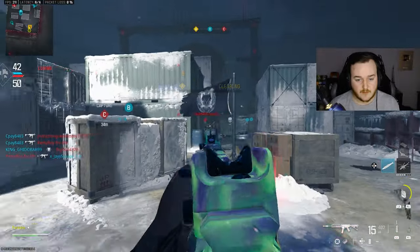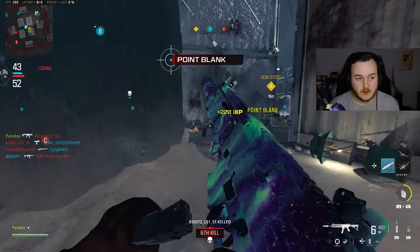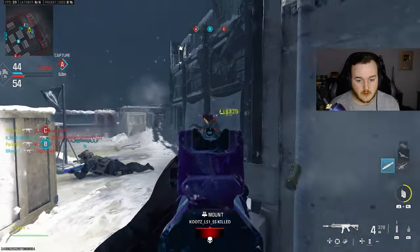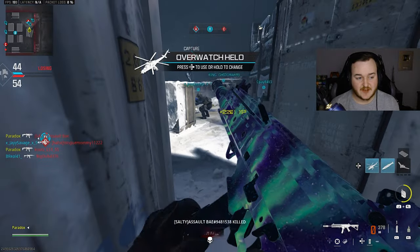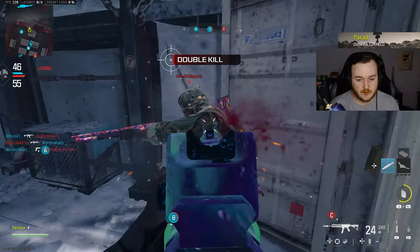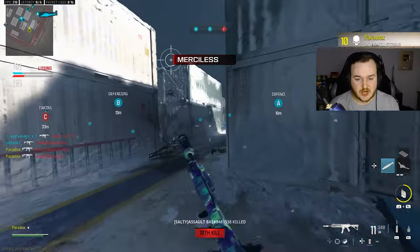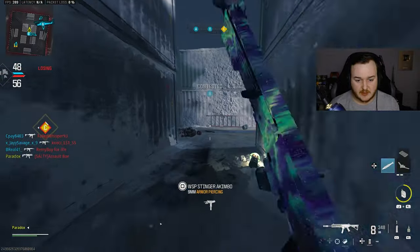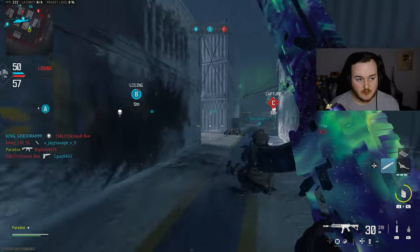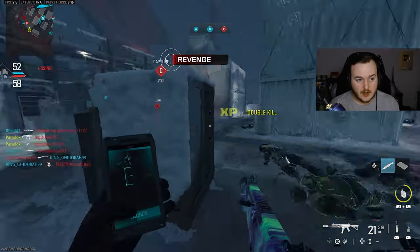We got a helicopter — 67 kills. We got to be careful with that Expedite; it'll never one-shot me unless I'm super close up. I got one bullet, gotta reload — almost just did a dumb move. Adventure AV is called in. This is actually perfect.